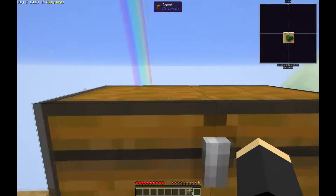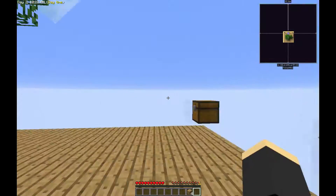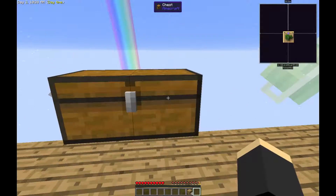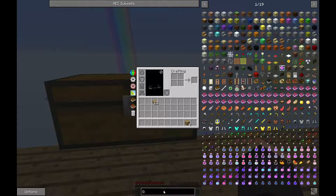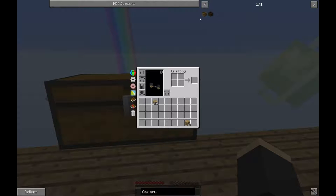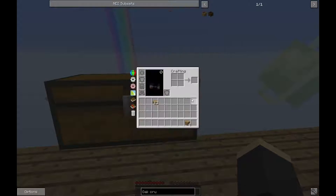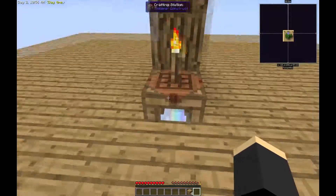Now I know what you're thinking: 'Dev, what if I'm in a desert or savannah and it doesn't rain?' That makes things difficult — but that's when we look for the crucible, which is made like this. So let's go ahead and make one.